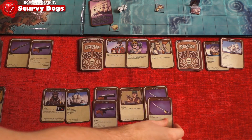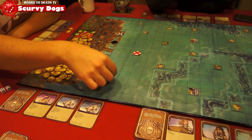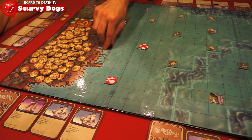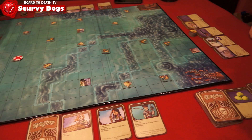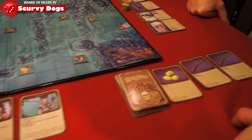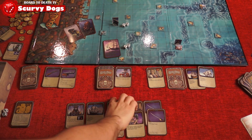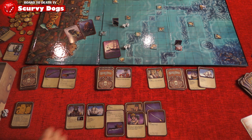Scurvy Dogs has that Talisman feeling where you try to increase your stats until you're good enough to go for the treasure or crack it. You also have to defend yourself from the other players. Most of the game you're just moving around the sea drawing cards. It's a fast-paced game and player turns are not long, which is nice. The art is alright and the board is nice and big. You will, however, need a lot of space for this game if playing 4 or more players. Hiding your cannons and cargo to avoid the Armada, forcing them to attack the other captains, is always fun.